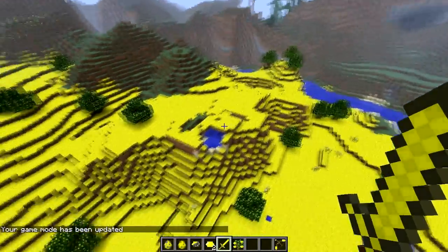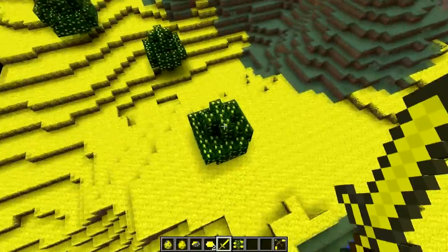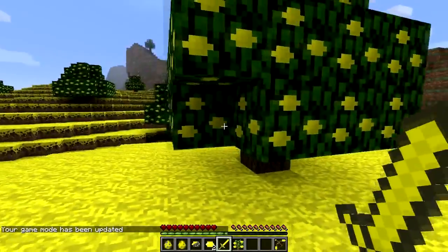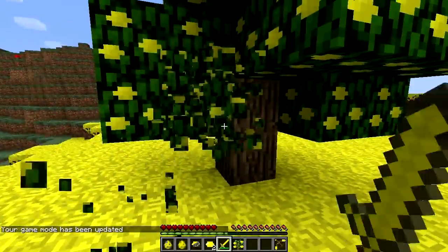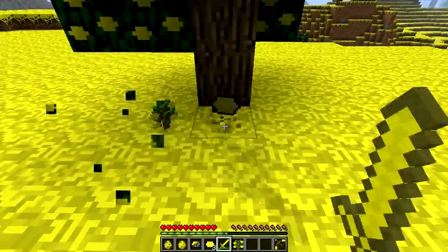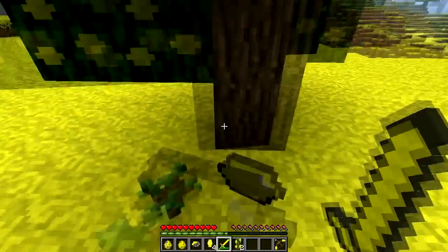This doesn't alter anything in your Minecraft other than a very awesome, sleek-looking lemon biome. It looks very lemony and includes lemon trees. If I go over to this tree and jump all the way down, switch over to survival, and whack at the tree quite a few times, we'll have the chance of dropping a lemon — just like a seed, sapling, or apple would drop. Here we have a lemon sapling and a ripe lemon.